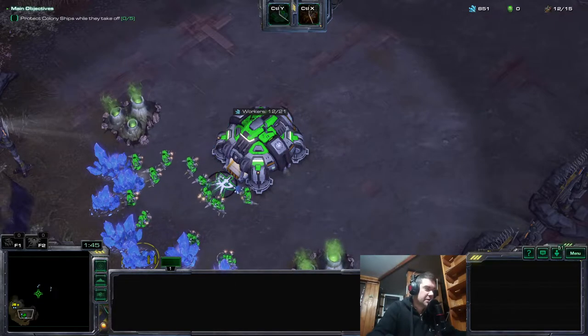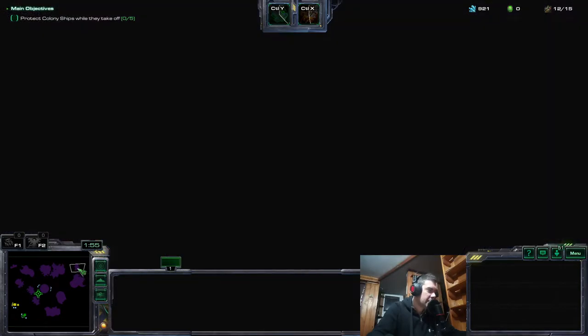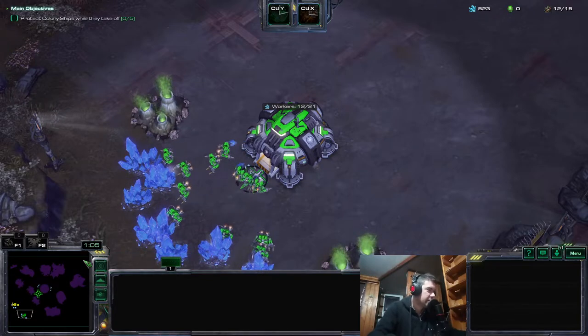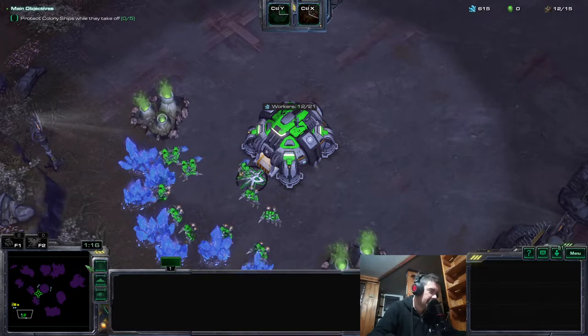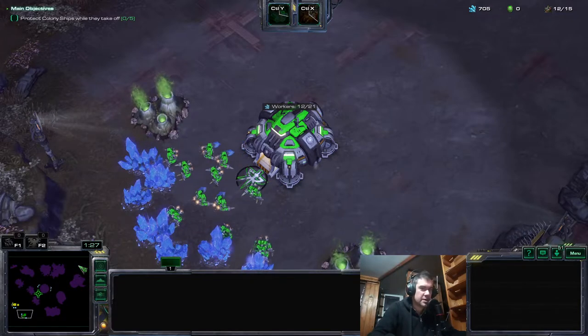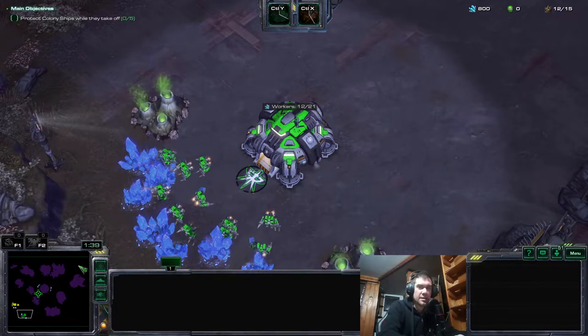To tell if the enemy is Zerg on this map, look at the minimap — if you see creep in the top right corner, that means the enemy is Zerg. In this case, the enemy is Zerg. When they're not Zerg, there should not be that tiny extra bit of creep in the top right corner of the map, so that tells you the enemy is not Zerg.